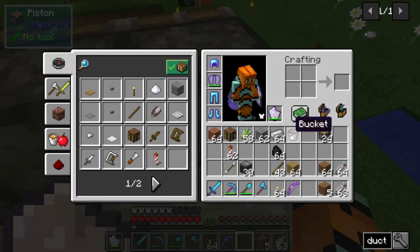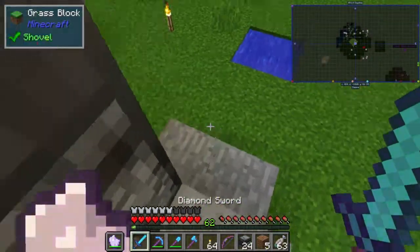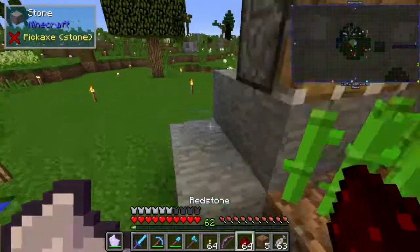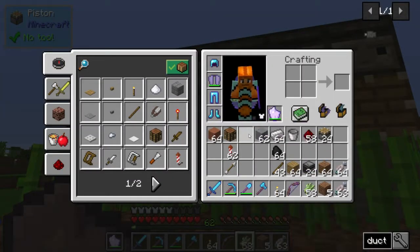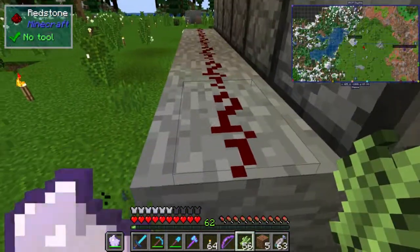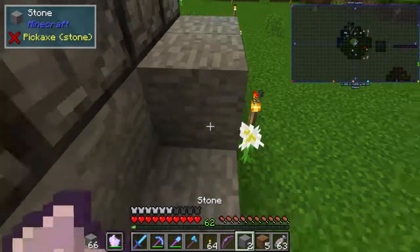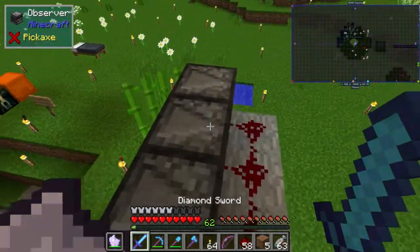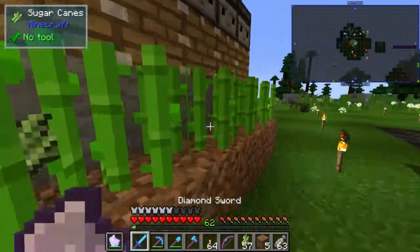We need to run some redstone here as well. That should be the farm — it took like basically five seconds to do. These need to be one block higher — I made a test farm and still messed it up. Now when we do this, there we go, it's actually pointing into the observers like it should be. So now if I make it go up, it'll push the sugar cane off.